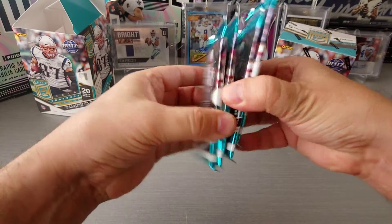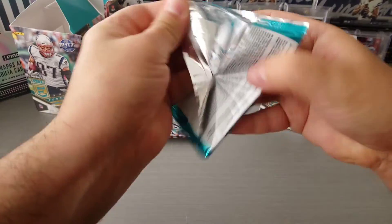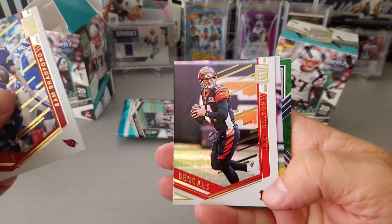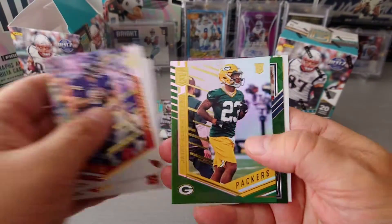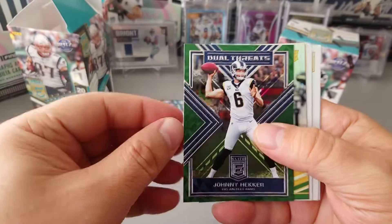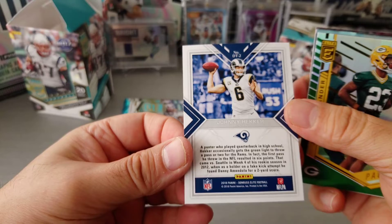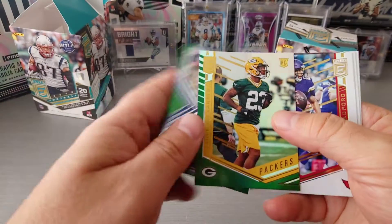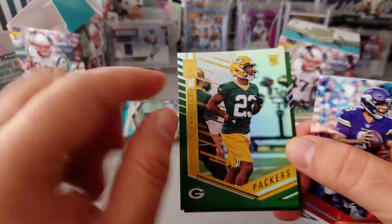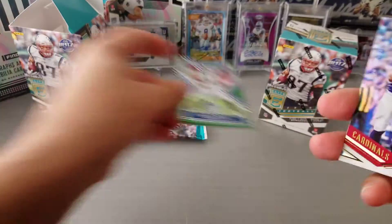Here are our four packs. Let's see what we're going to have in the first one. Here's your base set: Sam Bradford, Andy Dalton. Here's our first two greens — Amendola, nice dual threats. Johnny Hecker for the LA Rams. And the rookie, Jaya Alexander from the Packers.